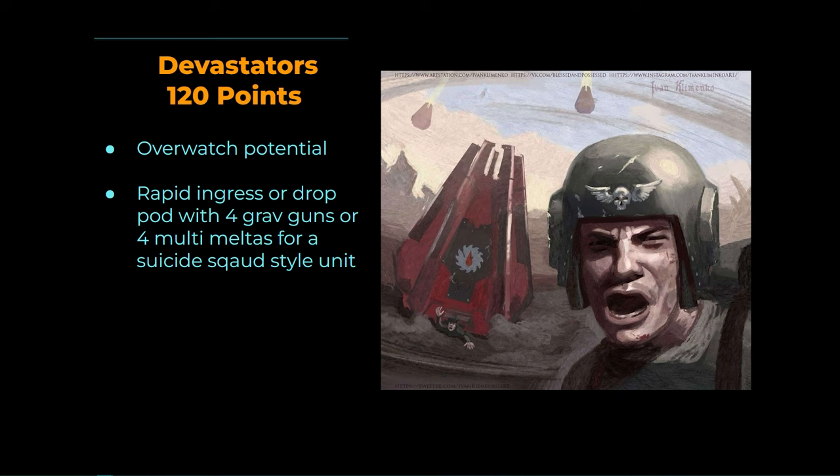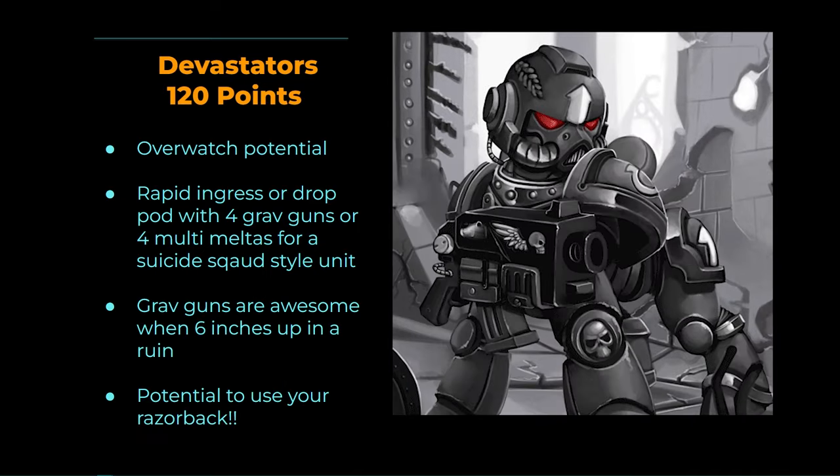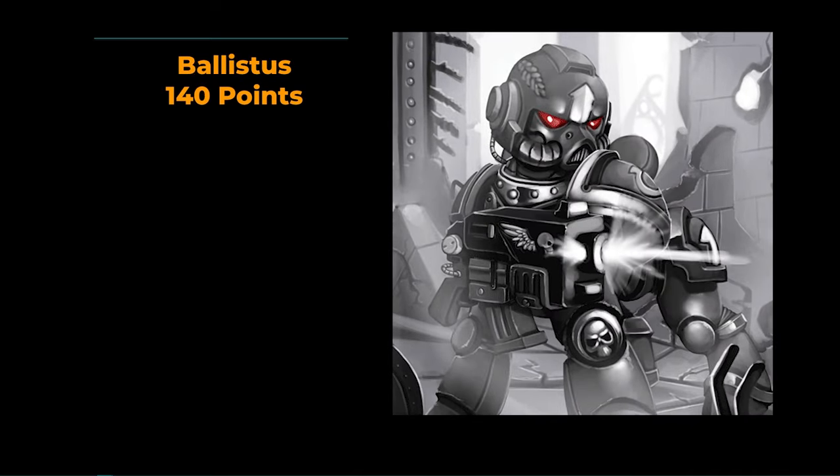You can also do things like put them in a Drop Pod with Grav Guns or Multi-Meltas for a rapid ingress play — the Grav Guns become AP2 when 6 inches up in a ruin, and they're still Damage 3 with three shots each. Don't bring these guys in a vehicle list — they will die. Instead bring the Ballistus for just 20 points more.